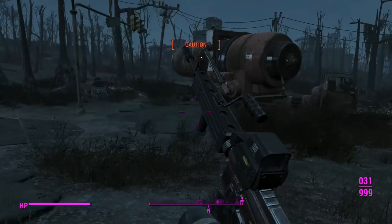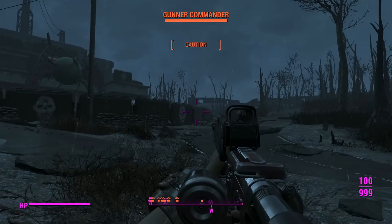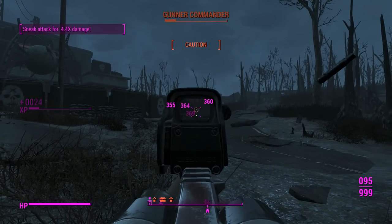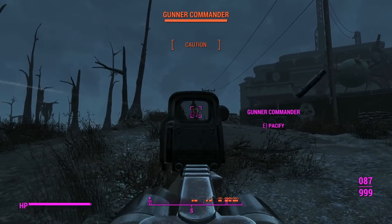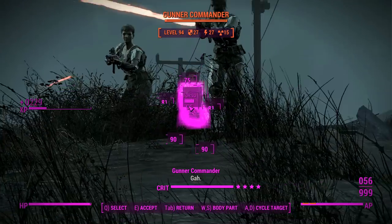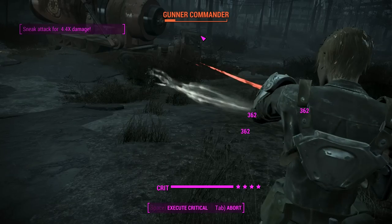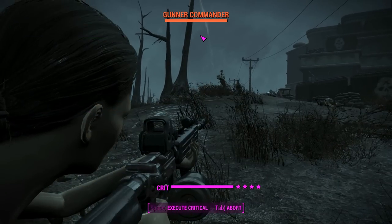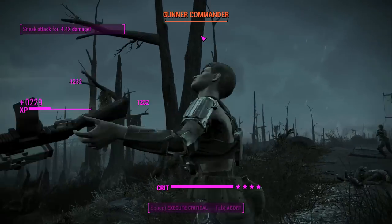We can finish off these guys very quickly with snake attack criticals. There are the custom reload animations — there are actually a lot of them and they change depending on which magazine you choose, which is great. As you can tell, we are absolutely mowing down these guys. Let me get a good look at this weapon in third person — very nice.